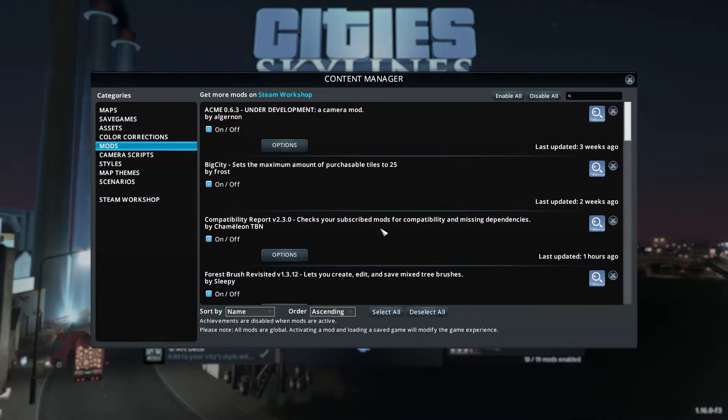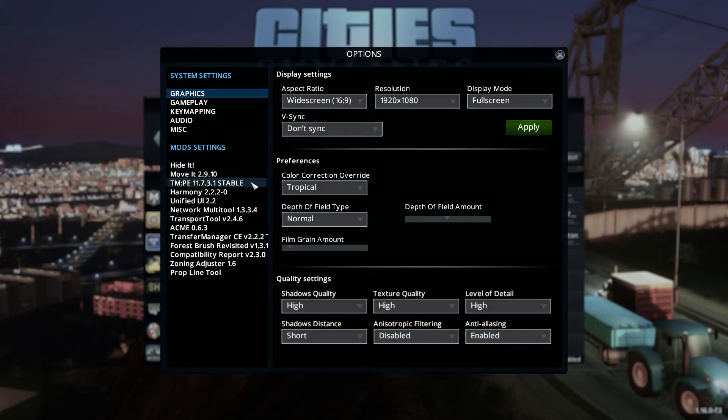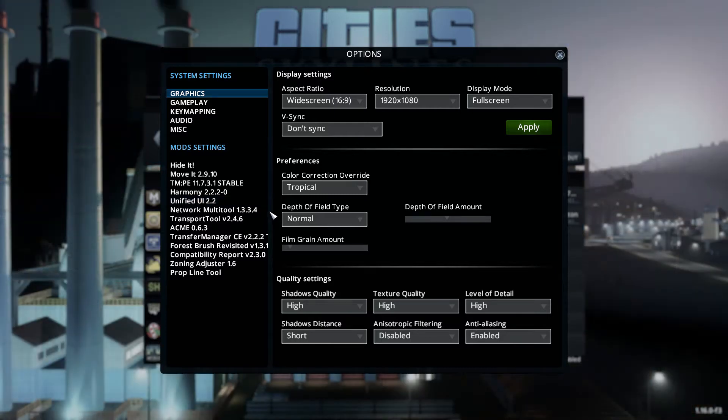I'd also like to show you my mods. I have Hide It, Move It, and TMPE Harmony. Harmony you just have to have to make a couple of these work. Unified UI just compacts all of these into one space, so I might not need this — it's got the green 'isn't compatible' and it's the only one that does. Network Multi-tool I'm still trying to figure out. I have all of the key functions written down, but it never does what it's telling me to do and I'm getting very frustrated.